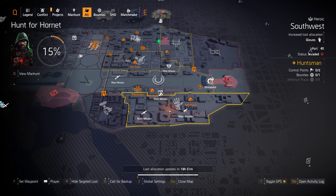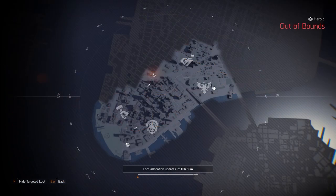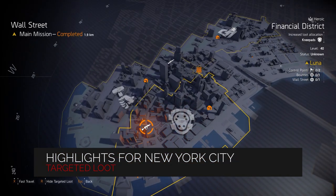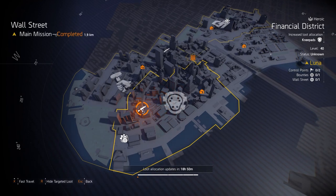Let's check out what we've got in New York City as targeted loot. Like it shows on the thumbnail, we've got LMGs at Wall Street today. If you're looking for a Bullet King, farm it today. If you need a better Bullet King and can't reconfigure it because you don't have exotic components, refarm it at Wall Street. This is the main source since it's a Rikers mission — the Rikers bosses at the end have a chance to drop it on heroic or challenging.